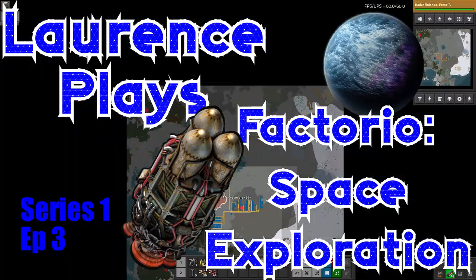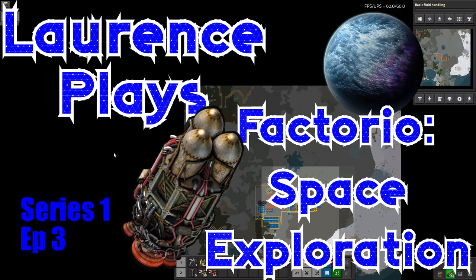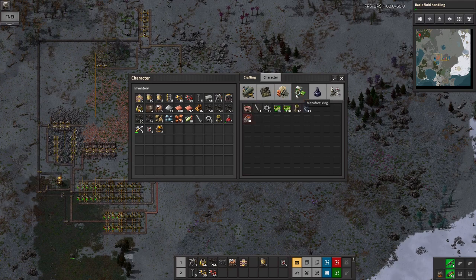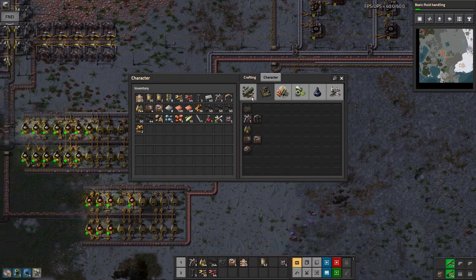Hello and welcome back to Lawrence Plays Victoria Space Exploration. In the last episode I got to the point where I had most of the basics for a base being built automatically on the bus. We've got things like the assembly machines, the inserters, the belts — they're all coming in automatically.